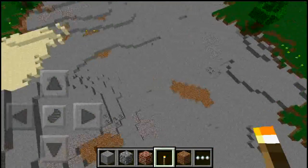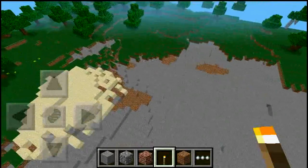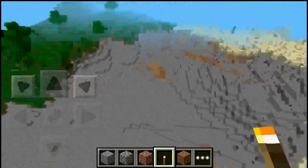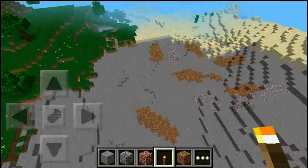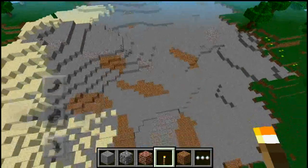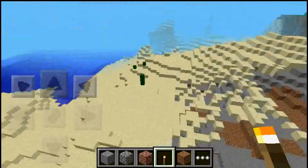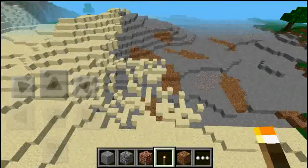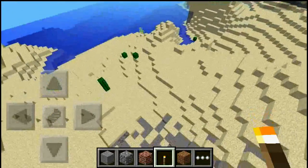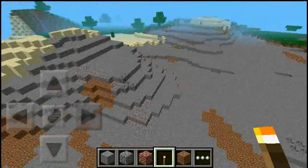This is unique. As you can see, there's a lot of stone on top of the surface, and it's weird because seeds don't really make this type of thing except this one. The rest of the map is alright — there's water, sugarcane, and sand — but the main unique part is this stone.